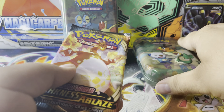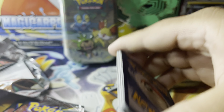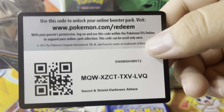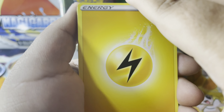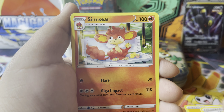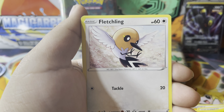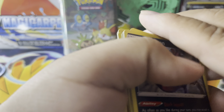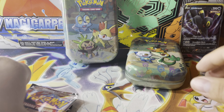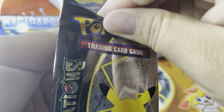Of course you get the two Celebrations and the Darkness Ablaze — let's see what we can get. Let's crack this Darkness Ablaze first. We got Braviary, Starly, Skarmory, Pansage, Electivire — he's one of my favorites — Corviknight, and then Hydreigon non-holo rare. Also, if you guys know anybody that buys bulk Pokemon, let me know, because I have a ton of it that I'd like to get rid of.